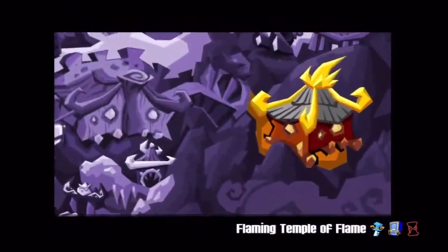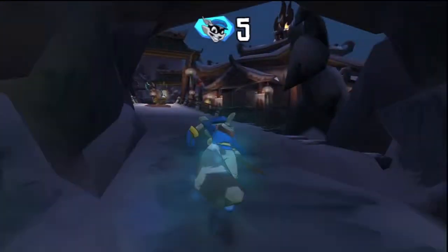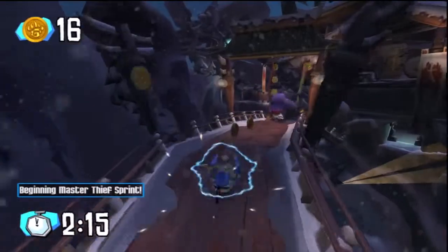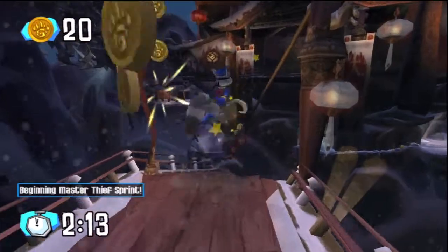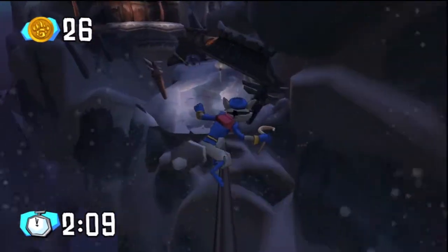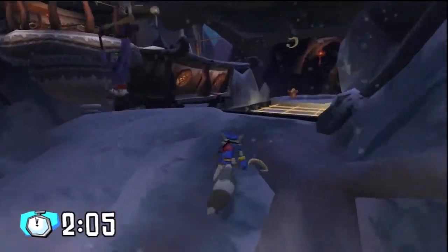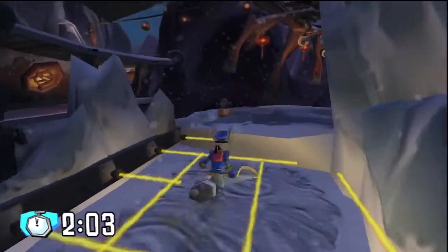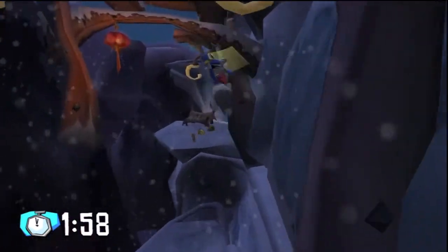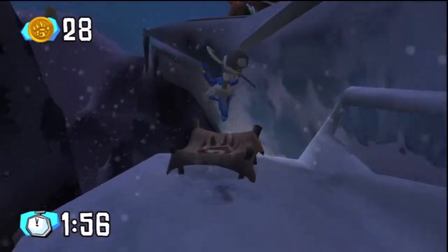Next up is the Flaming Temple of Flame. This one actually has a few neat tricks in it. Starting right here: grab the timer, roll down here, jump straight up, double jump, tap the circle and you'll grab onto this rail. I set off the alarm there, but I tell myself — you just saved a whole lot of time, so let's just keep going.